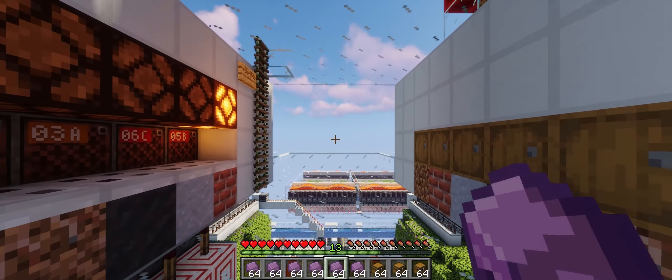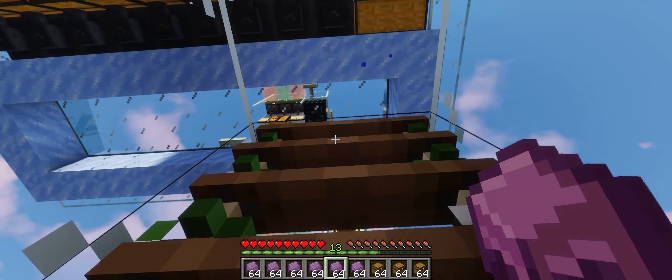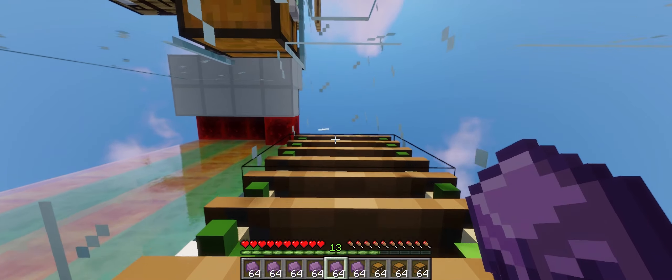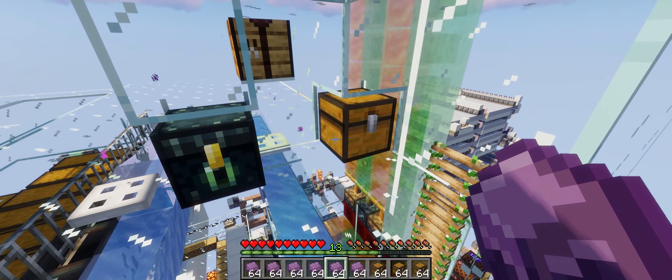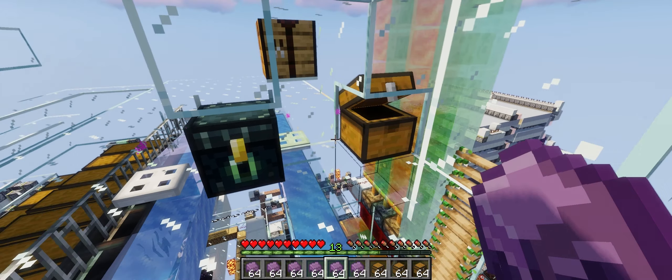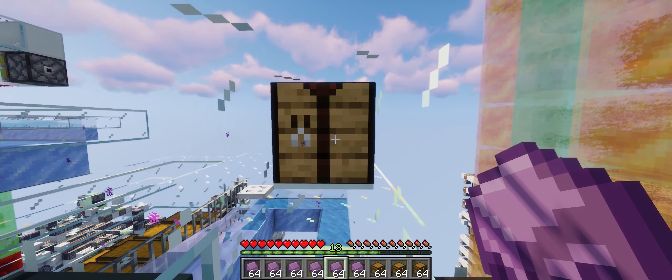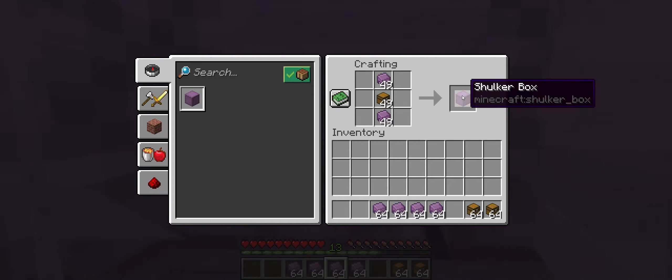The farm needs to be provided with empty shulker boxes by the player. From the main control panel, you climb up these two ladders and there is the crafting bench, where you craft the shulker boxes. By pressing Ctrl, Shift and Q, you can throw all the shulker boxes and they are stored.